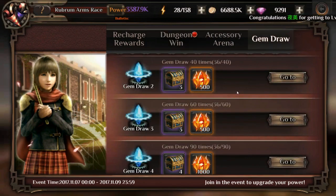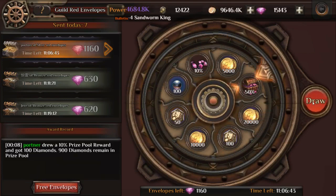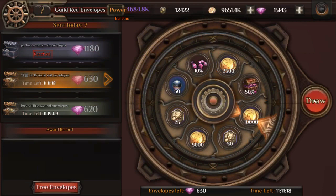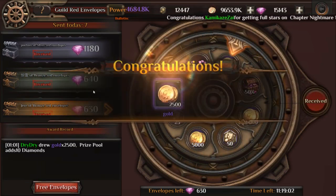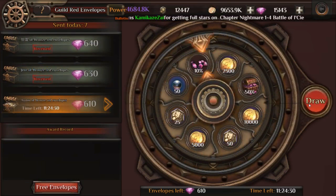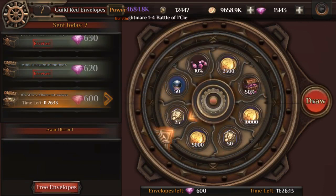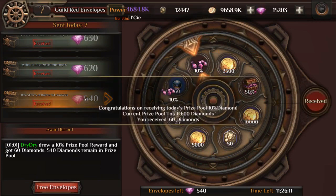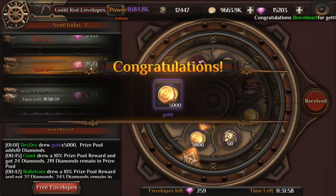Similarly, do not randomly spend your diamonds on gems — wait for gem draw events or diamond spending events to get the best rebate and value. I'm sure I may have missed some things, so if you have tips and tricks please share them in the comments. In my previous video, someone pointed out that if you don't exit the world boss stage your Edelon counts won't reset — I totally didn't know that. That's the whole purpose of me making these videos — so everyone benefits. Hope the video is useful and I'll see you in the next one!